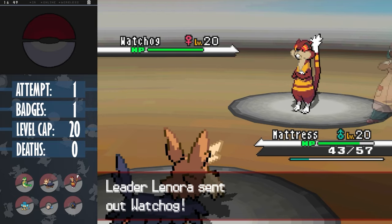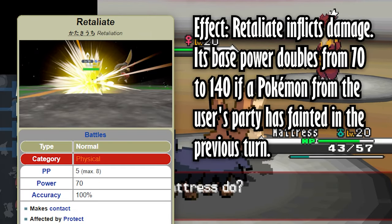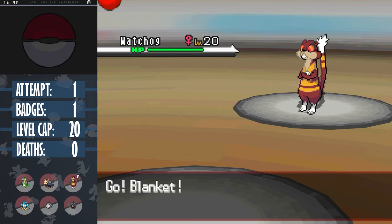Next is Watchog, and this Pokemon is dangerous. It has Retaliate, a 70 BP move, which doubles in power if an ally fainted the previous turn. This, with STAB, could nuke almost any Pokemon that we have at this stage in the game.